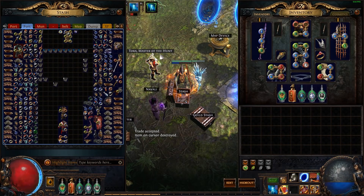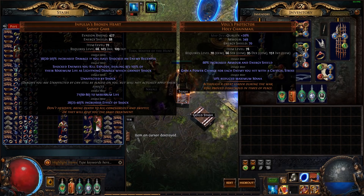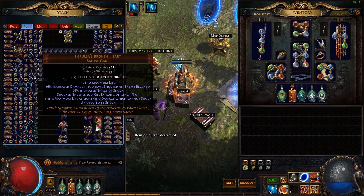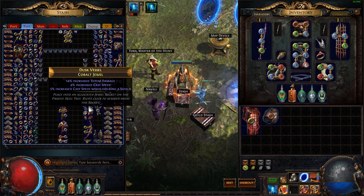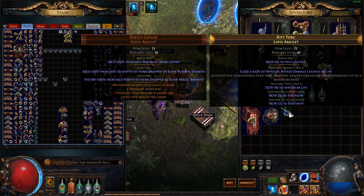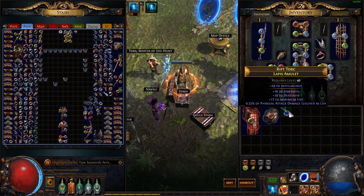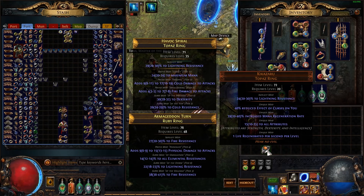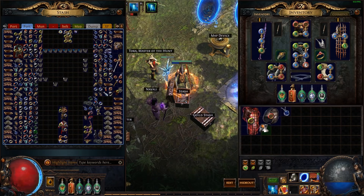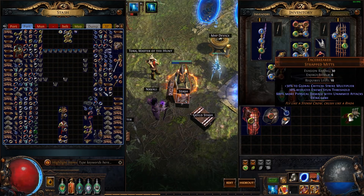So this is apparently worth something — the price check originally said it was shit and it looks like average rolls, but apparently it's worth something. This is apparently worth something — it's a pretty low roll for crit, average rarity as well, but might be worth something. This is apparently worth something — I don't know why, fizz damage, just generic life. Maybe it's just because it's got a lot of stats on it. This one is a pretty high-rolled one, maybe that's why. This is worthless, but I'm bringing it in anyway because it's the most minimum-rolled one — I love the fact that I hit that.